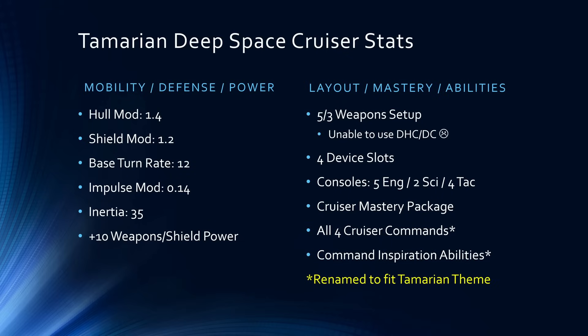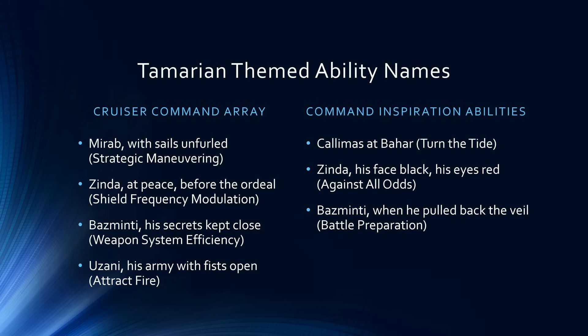It has a cruiser mastery package with access to all four cruiser commands, and even though it doesn't have a commander command spec seat, it does have access to the command inspiration abilities. Both the cruiser commands and command inspiration abilities have been renamed to fit the Tamarian theme. Starting with the cruiser commands: for strategic maneuvering, it is called Marab with sails unfurled; for shield frequency modulation, it is Zinda at peace before the ordeal.